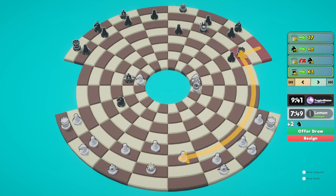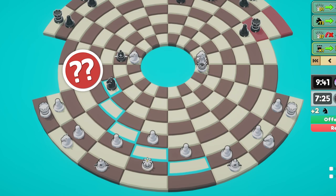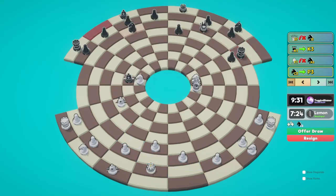He moves his rook up, threatening this pawn. He has this queen as well - this wouldn't be checkmate. I think I'm pretty well defended. Actually, this is a free knight - I just realized as I clicked on it. So let's do that. He just moves his knight out.